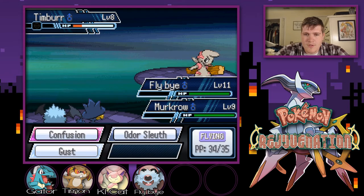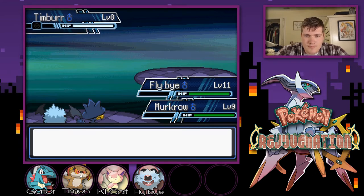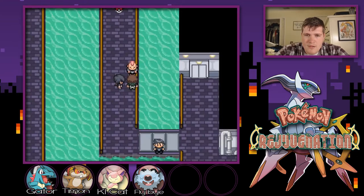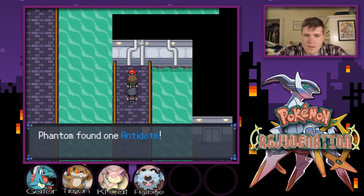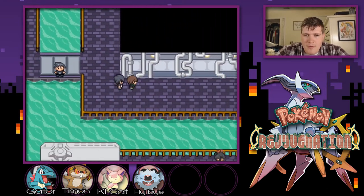A Gust — it survived! That's fine, use Energy Ball all you want, you're dead now. Ki-Kat finishes it off. Antidote found. Okay, that's as far as I can go out this way.